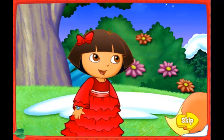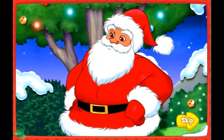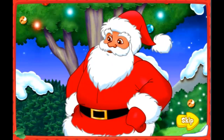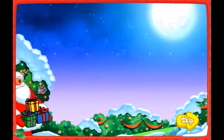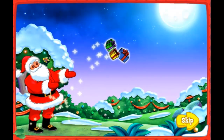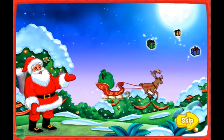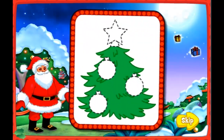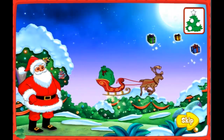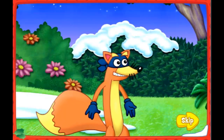Santa, is there anything we can do to get Swiper off the naughty list? I'll give Swiper one chance to make things right by delivering Christmas presents tonight. With my Christmas magic, I'll put the presents high in the sky. Use this sled to collect them as you fly by. Deliver them till four ornaments on your card appear. Then come back and see me — I'll be waiting right here. Thanks, Santa. I won't let you down.